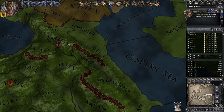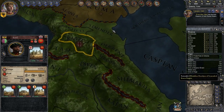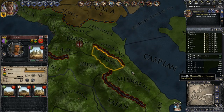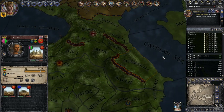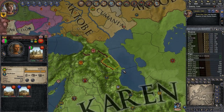One of the ways I had to fix Georgia here was I had to take some provinces over here that are technically part of Persia and give them to Georgia, so that way they have their proper coastline on the Caspian Sea.